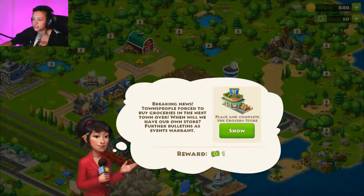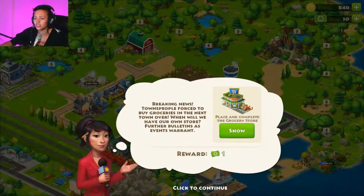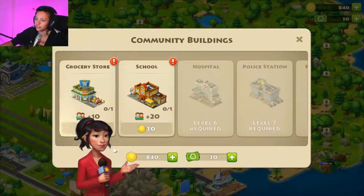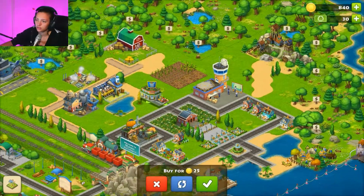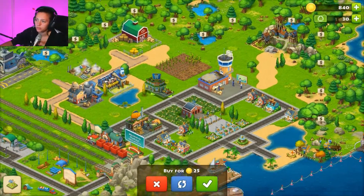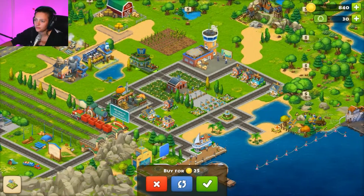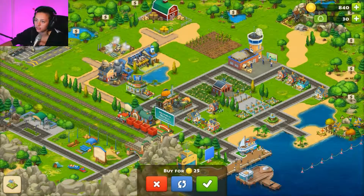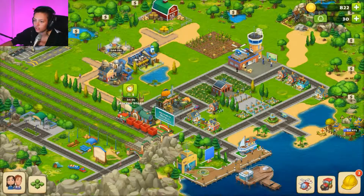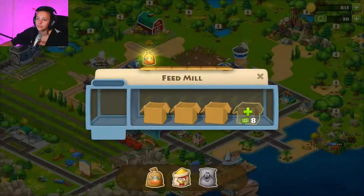Breaking news: townspeople forced to buy groceries in the next town over — when will we have our own store? Further bulletins as events warrant. You're making news out of nothing. Where do we put our store? I think we want it close to the people but not in between their houses — maybe here on the edge. We'll put it there for now and move it later.